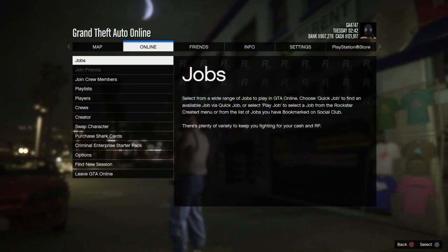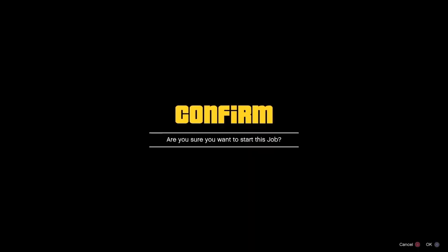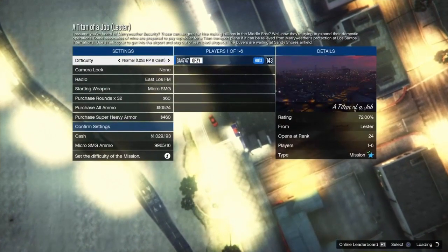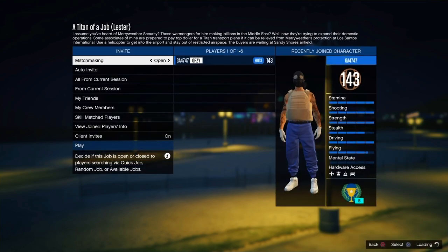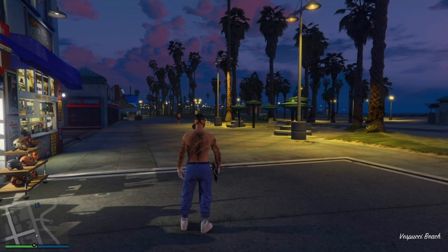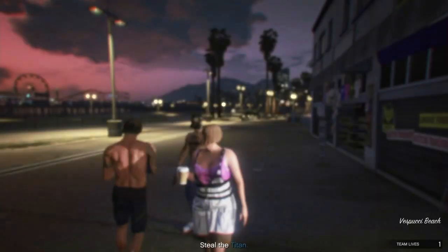Like most invisible torso glitches, we need to start Titan of a Job because it allows us to get the invisible clothing. This glitch is completely solo, so don't worry about having friends — you will be starting a bunch of different jobs but it is completely solo. Switch the difficulty to Easy if you want, but it won't make a difference. Once you load in, you'll have no shirt, the plate carrier will have disappeared, and you'll be wearing your joggers. Head to this exact Ammu-Nation — it has to be this specific one.